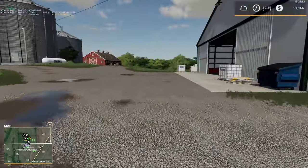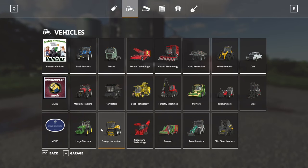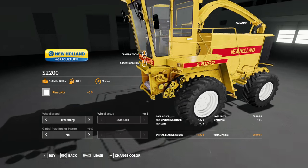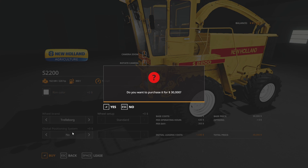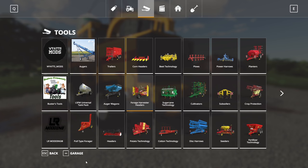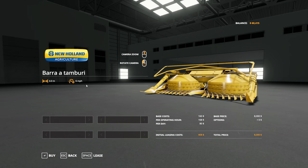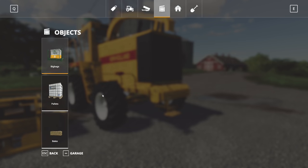I want to start with the corn this episode — planning on chopping it again. That's where some of the money is going. Looking at the New Holland S2200 chopper — it'll make our chopping process much quicker. It does have a hitch on the back. We'll go with white rims and buy it. The four-meter header is three times bigger than our current one — a massive upgrade.